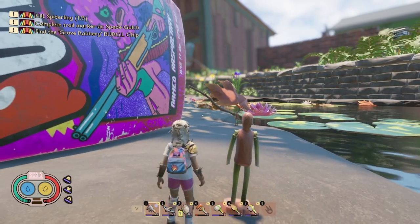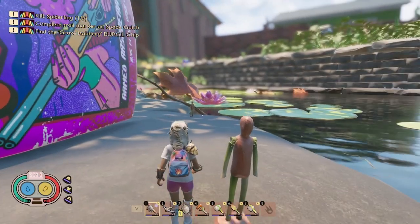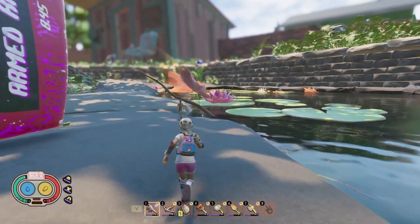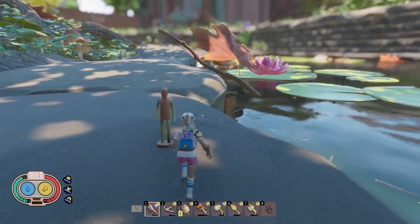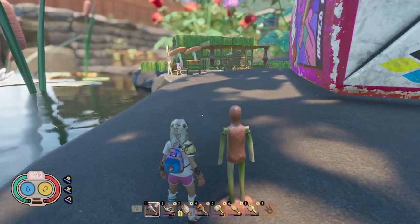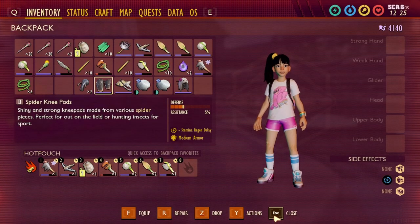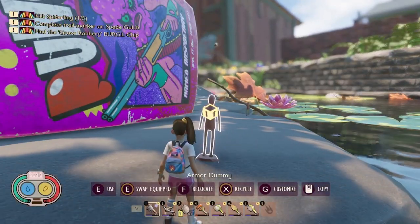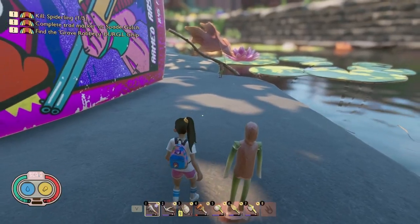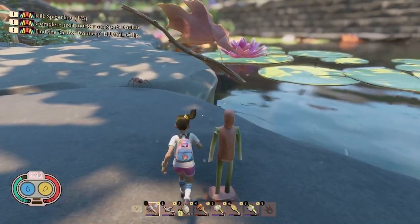So what I'm gonna do is a little test. I've put a couple of dummies out. I've got the spider armor on so I'm just gonna go for a run and stop here. I'm gonna do another test without any armor on and see how long that takes me. Okay, move out of the way Ant. And stop.